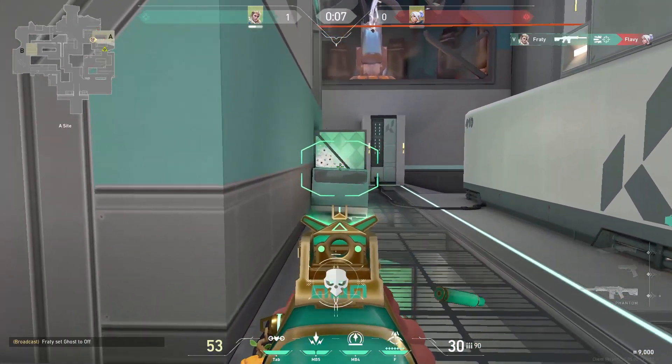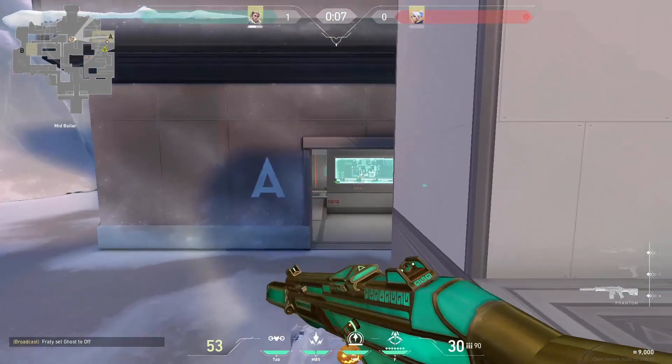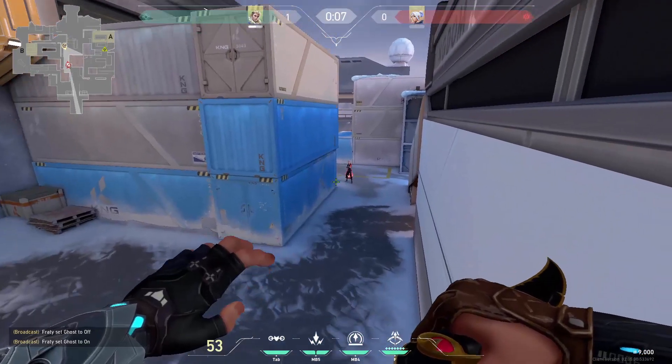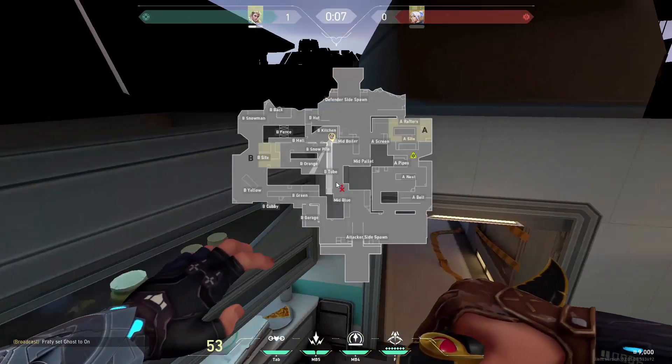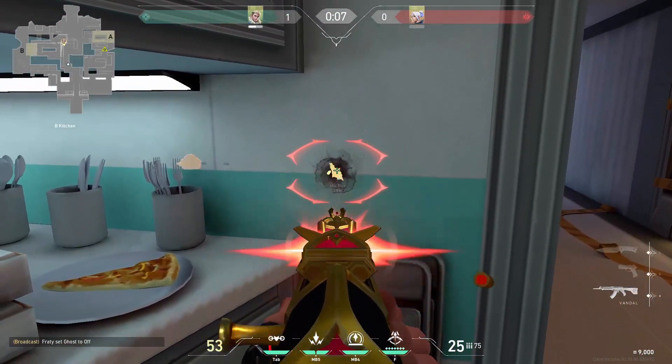Also, if enemies plant here, you can stop it. This is one of my favorites — you can spray through this screen if the enemies are pushed inside. And this one is very cool as well: you can do it right from the kitchen, ping it, and then spam there.